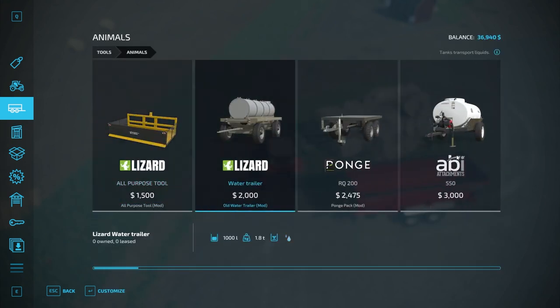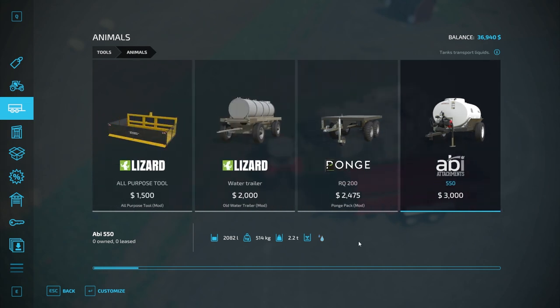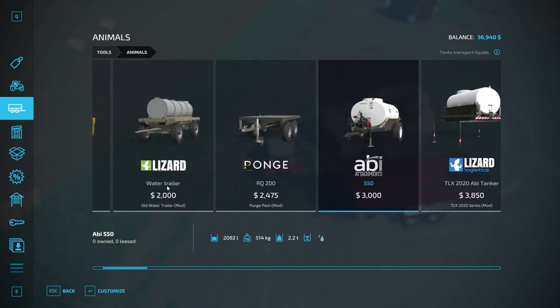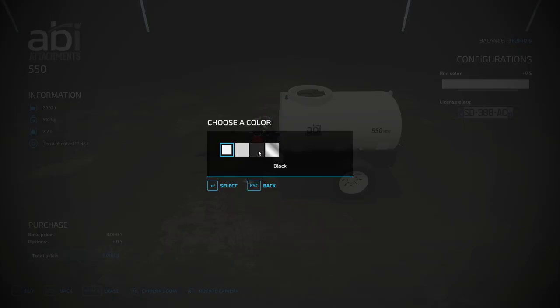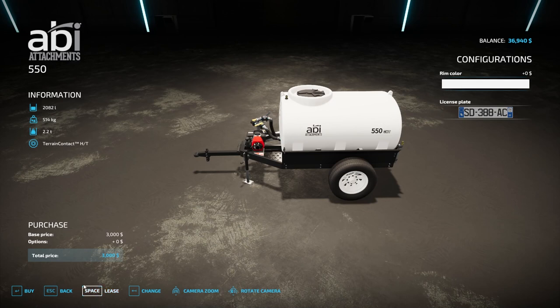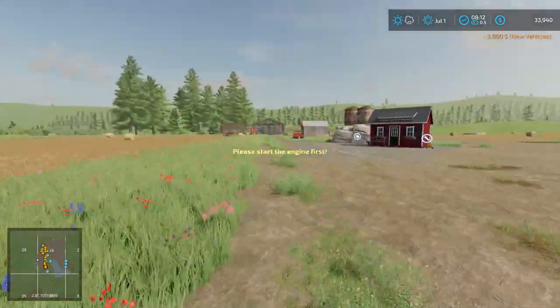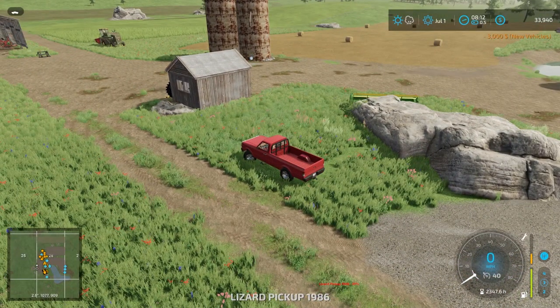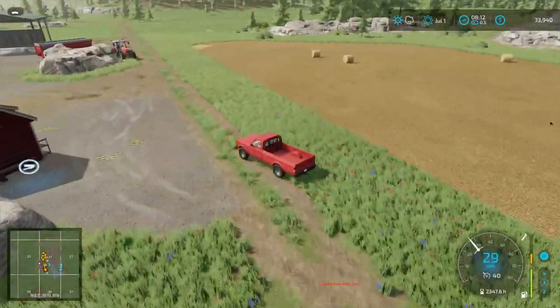There's a $2,000 option for a water trailer — actually there's one at $3,000 versus $2,000. Let's go with the $2,000 one. Oh wait, the extra cost is just for different rims — $2,000 for rims, good gravy. We'll buy it. Sorry, this episode is a little bit longer than I originally hoped.